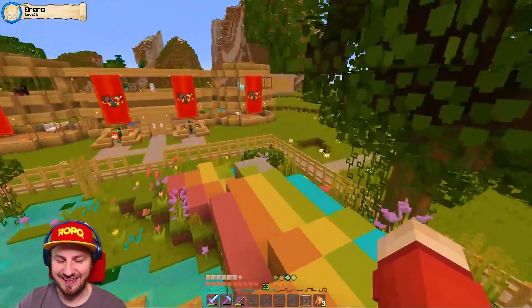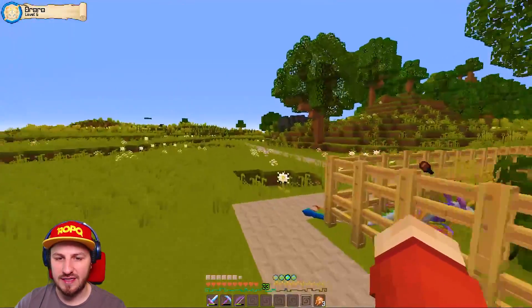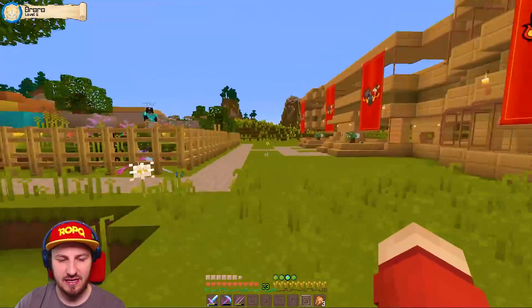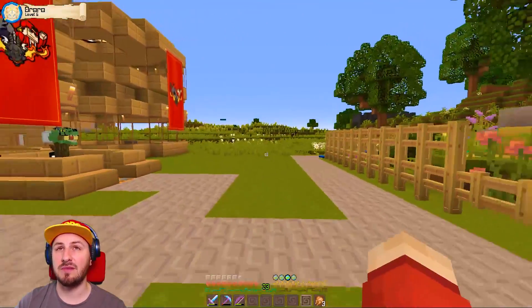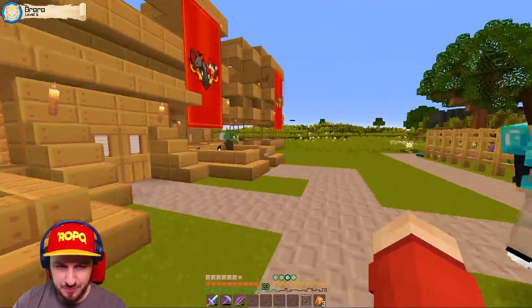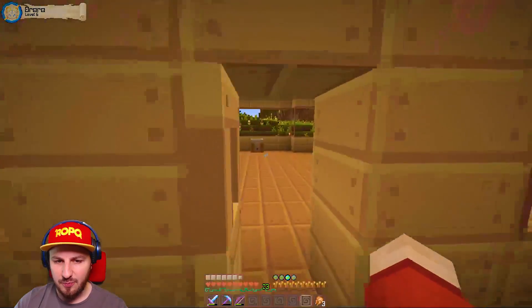Today we promised we were going to go and take a look in the Dark Lands to see if we can find any of the dragon nests that reside in there. You've got the Vampire Dragon, the Mummy Dragon, and the Zombie Dragon - so we're going to see what we can find today.